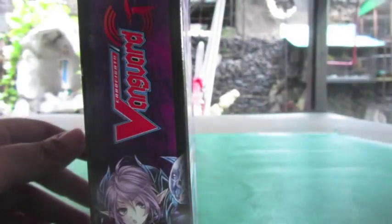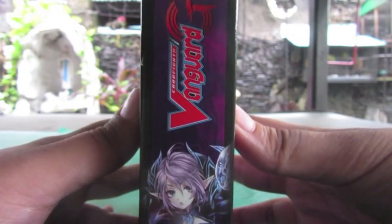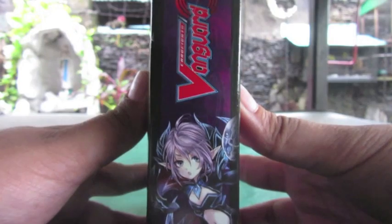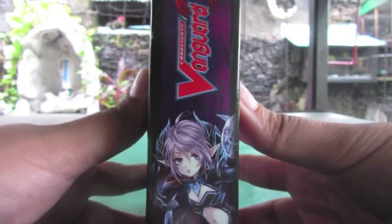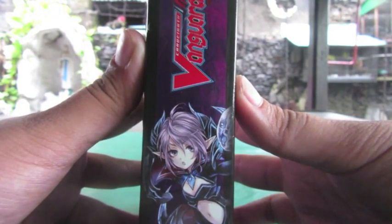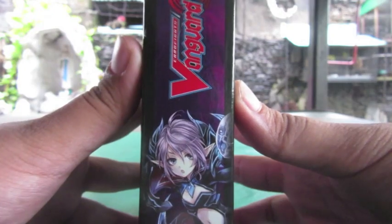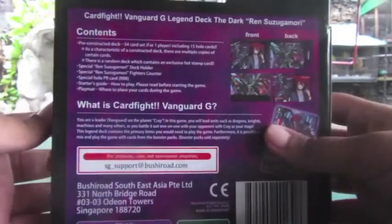So let's see what's on the side box. Alright, so this is the side box — Cardfight Vanguard G — and then there's a cute Shadow Paladin girl, and I think it's a Witch. I'm really not too familiar with Shadow Paladin units, but yeah, this looks really nice.